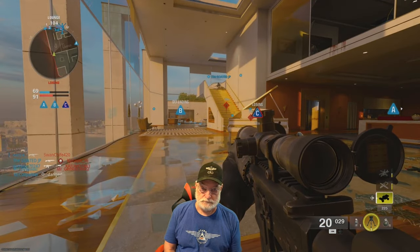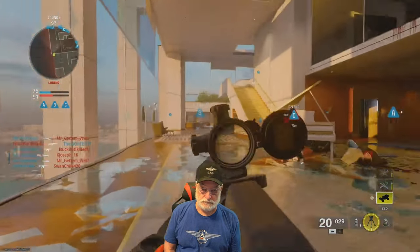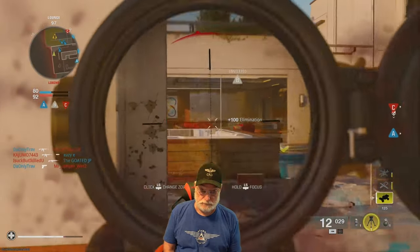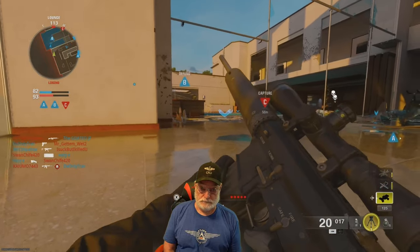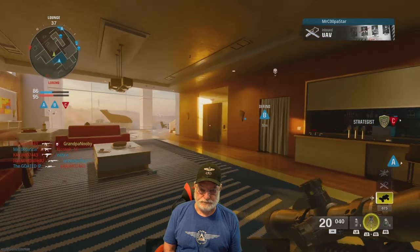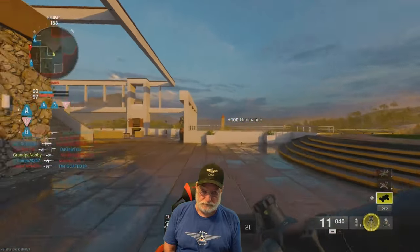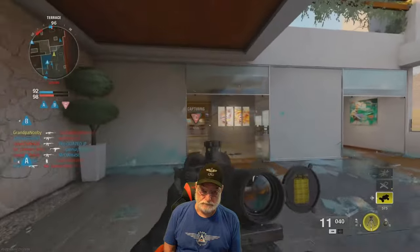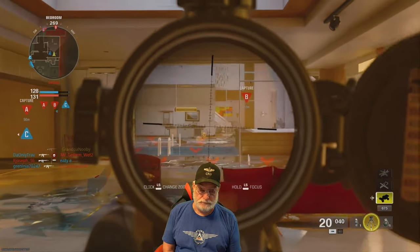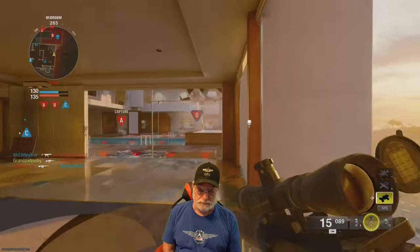Grandpa's just getting situational awareness. This map — if you go over to A, you can actually look across to C, so it's not all that far between the two. The tried and true way of controlling B and A can be modified on this map — you can control A and C and give up B, because B is right in the middle of the blender. Going from A to C is just a short little walk. A lot of long sights on this very tight map, which means it'll be good for long shots when you're going for camos.